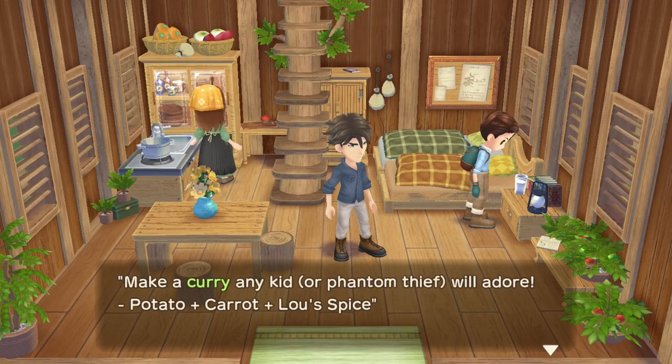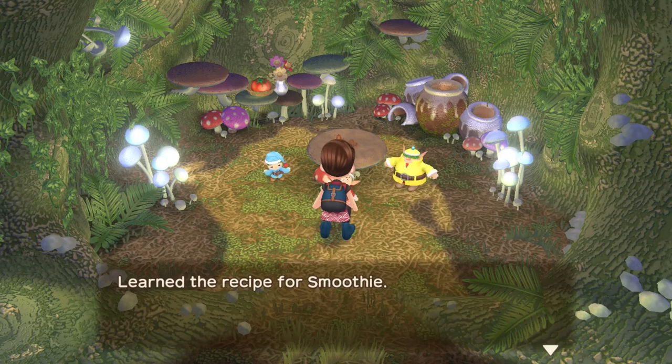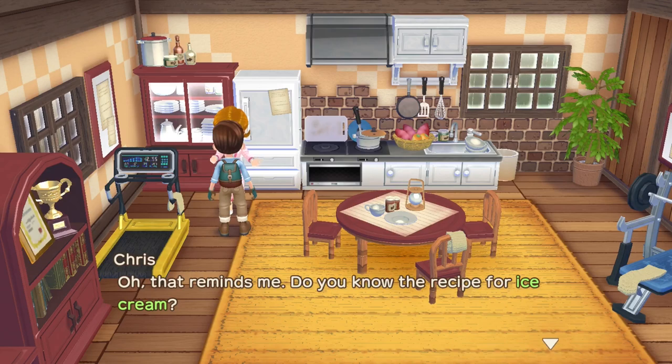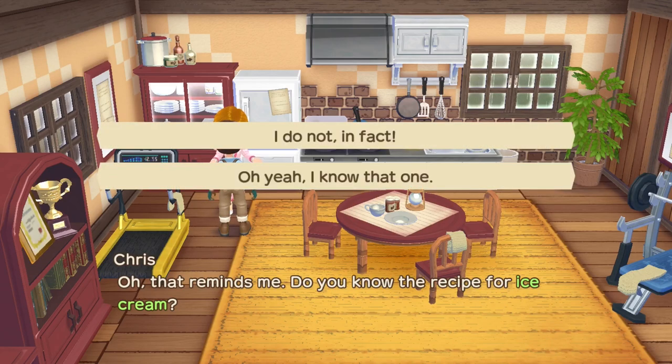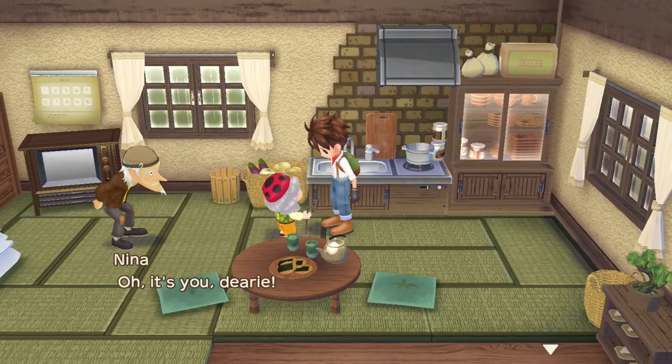These are all the recipes you can learn simply by interacting with the environment, and I'd recommend learning them as early as possible, as doing so will ensure the sprites teach you different ones. Another good way to learn new recipes is by befriending villagers. Once you reach a certain friendship level, talk with them while they're in their house and they will ask you if you know a certain recipe — just answer no and they will teach you.